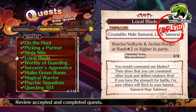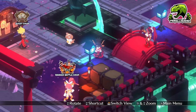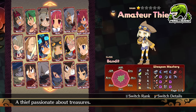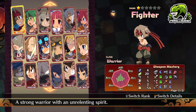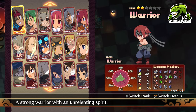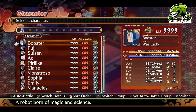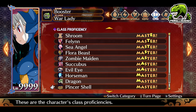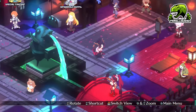Next up we have Loyal Blade, which unlocks the Male Samurai and Lady Samurai. This is one of the different ones — you need a Warrior or Valkyrie and an Archer or Ranger at rank 2 or higher in the party. By rank 2, if you see the stars on the top right of the recruiter screen, rank 1 is one star and rank 2 is two stars. We need to create a 2-star unit — and when I say create, I mean actually create them and have them in your party. Just maxing out a class proficiency will not work; you need to actually create the unit.